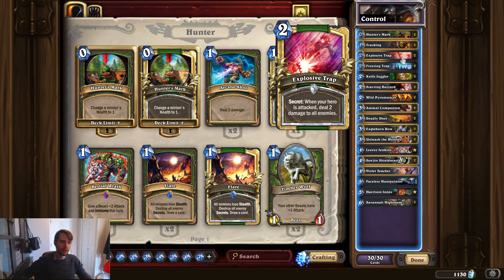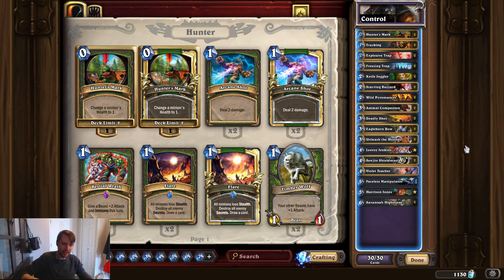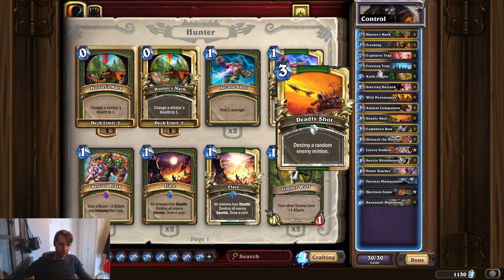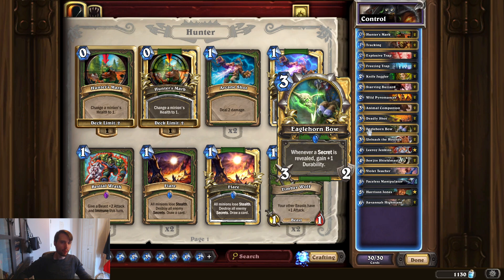Everything else is high-value minions that deal a lot of damage over time as you use cheap removal. If you can wipe their board with something like Explosive Trap, or pick up a big taunter, you can follow it up with things like Animal Companion, Sen'jin, Savannah Highmane — the true Hunter legendary in this deck — lots of good ways to deal damage while still using your hero power and the bow.